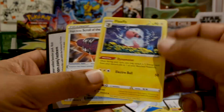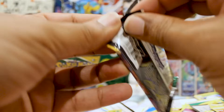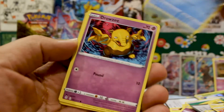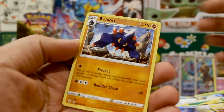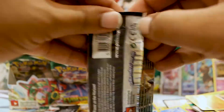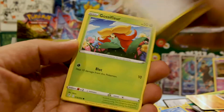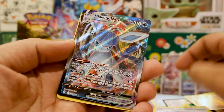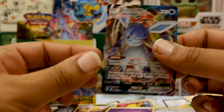Everybody thought that Eevee was the telltale sign that Evolving Skies was going to have all the Eeveelutions. I don't understand what people didn't think — just from the name of the set, Evolving Skies — what Pokemon evolves the most, and who's the king of the skies? I think it's pretty self-explanatory. A Vullaby — I will not be showing the codes because I'm trying to use some of these cards online. We've been playing in some tournaments which is rather fun.